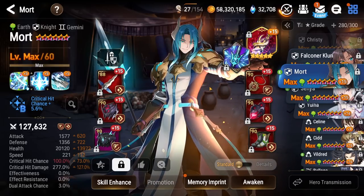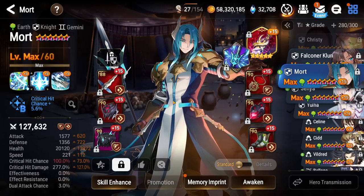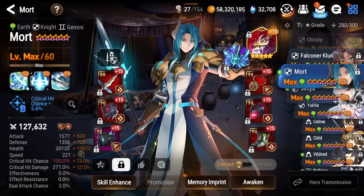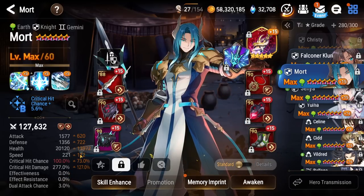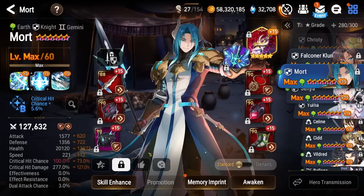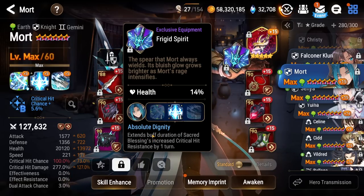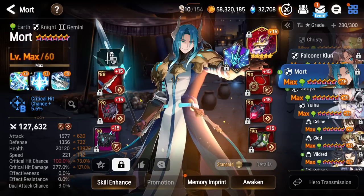Next up, got Mortellix — used him a lot early in the season. I brought him out as a pocket pick later on a couple times. He's pretty decent into Karina actually, if she's the biggest threat on the opponent's side. Speed Pen set, pretty good bruiser stats — kind of like my Illinov stats actually, very comparable. He's on the Elbrus Ritual Sword right here — sorry Charles, we have to give it to Mort. He also has the extra turn duration for his Critical Hit resistance on his S2.